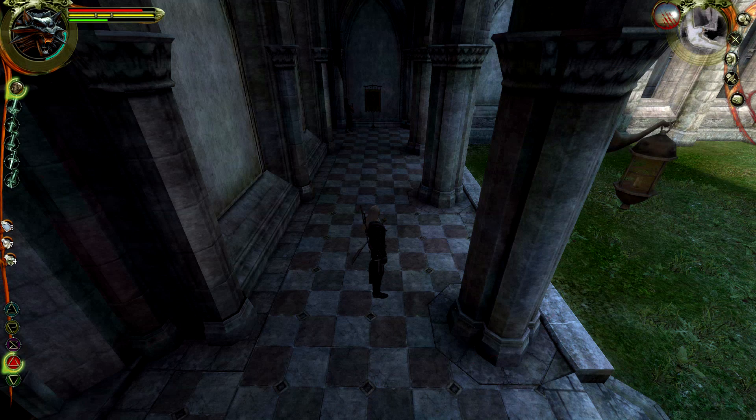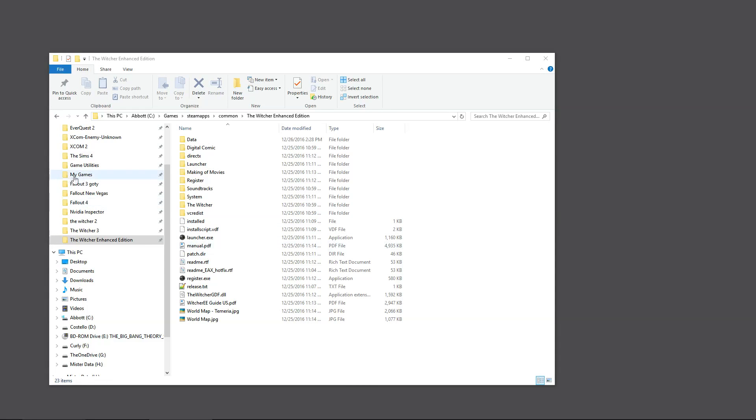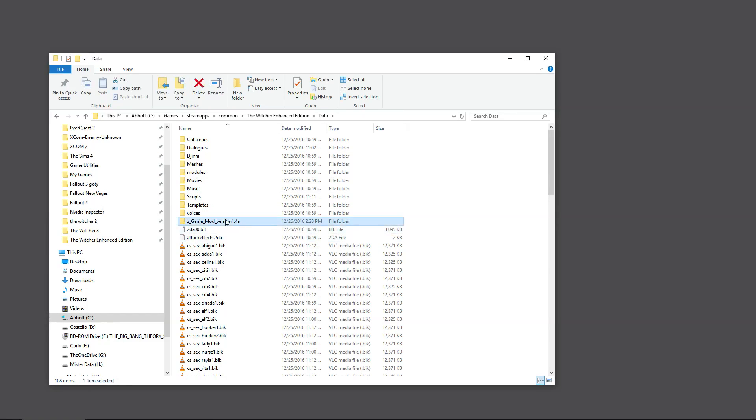The mod is installed and working. A lot of these mods don't work with other mods — you've got to read the author's notes. The next mod I'll show you will not work with this one, so I need to remove it. To uninstall, jump to the Data folder, select the mod file, and delete it. Gone — no more trouble, mods out of the way.